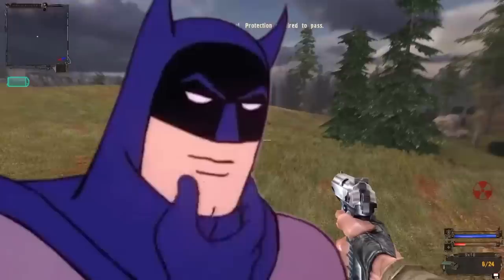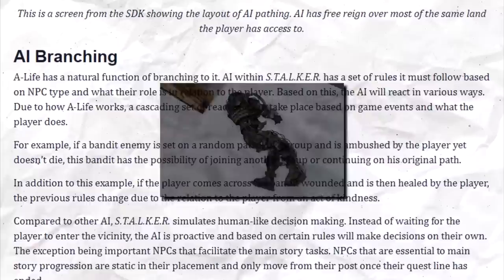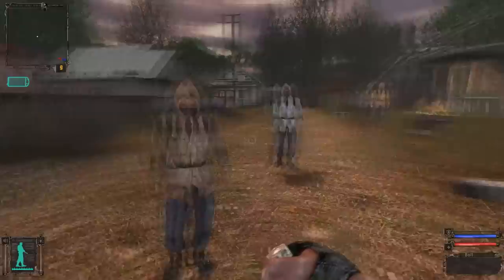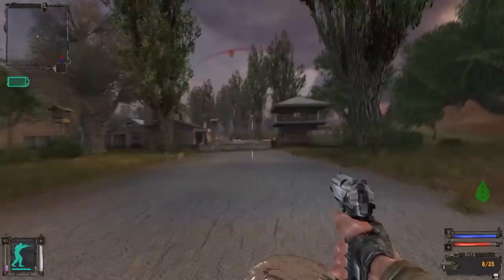There are other interesting things that can happen that you might never notice. According to one article, it's possible for bandits who survive an encounter to leave and join up with other bandit groups. It's also possible to heal a wounded bandit, which will make them non-hostile. It's sometimes simple stuff, but rarely things you see in open-world games even today. Apparently the whole system was a lot more complicated before release, but the developers were forced to scrap a lot of it because it was just too system-intensive for computers at the time. The individual level AI in Stalker can be unimpressive, but the way the developers used AI to make their world feel more reactive is still, to this day, an impressive achievement.